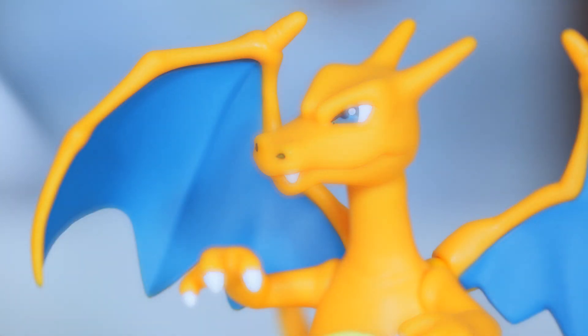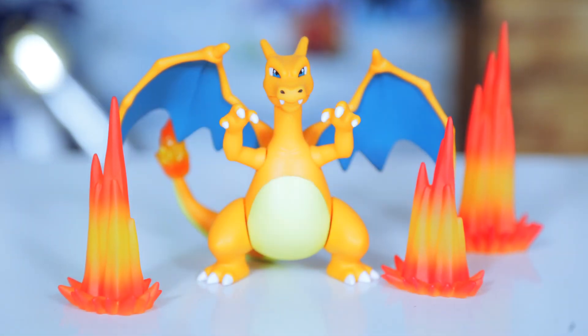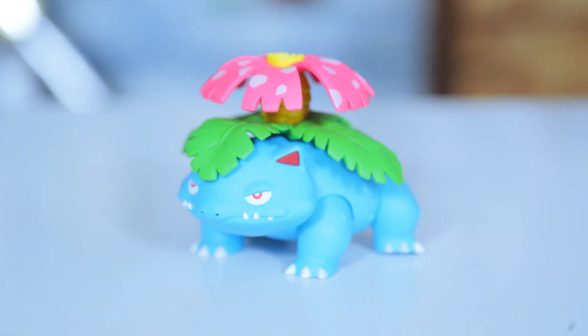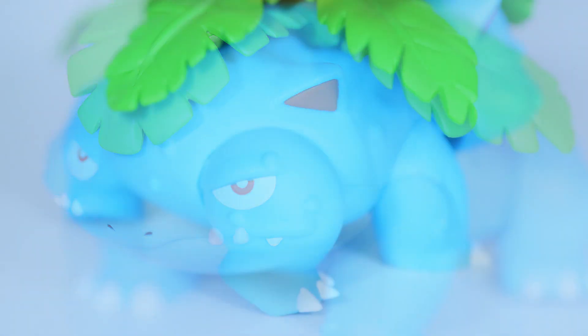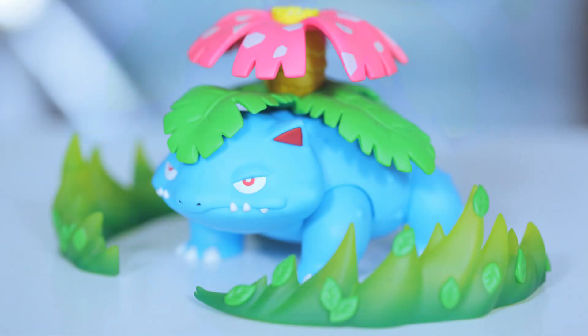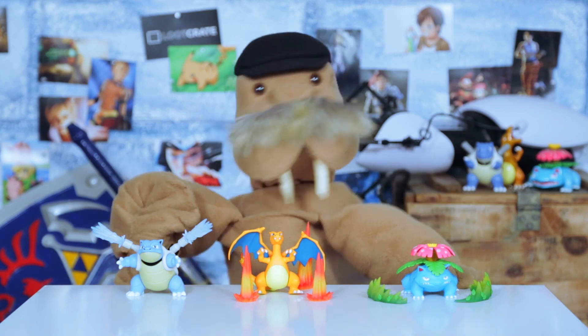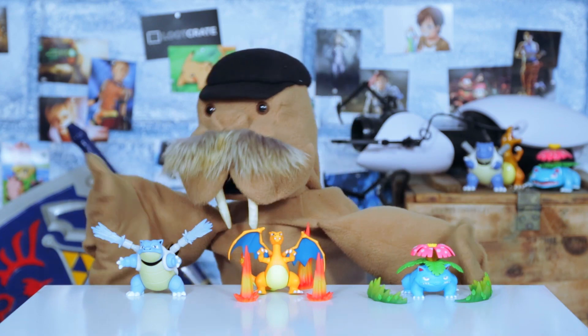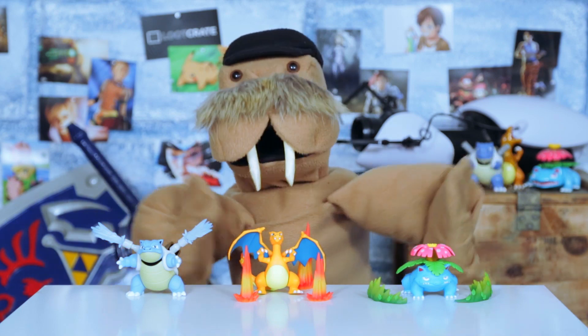Only instead of shoulder cannons, we have wings! Charizard also comes with three flame special effect parts. I believe this would be a fire spin attack! And then last in the box is Venusaur — our grass Pokemon with a striking resemblance to a frog, or maybe a toad! Venusaur features points of articulation at its head and legs — no tail for this poor fellow! The included special effect parts are these blades of grass, which probably translates to a razor leaf attack! Now if I had to choose, I'd take a hit from Blastoise's hydropump over being sliced up by leaves or burnt alive — nice and refreshing and only a couple of bruised ribs!